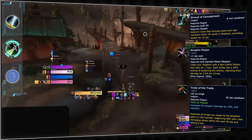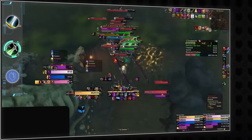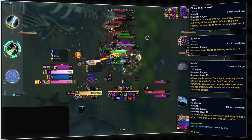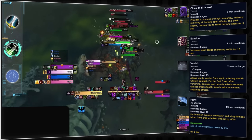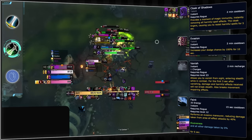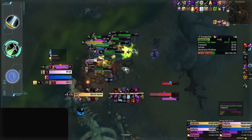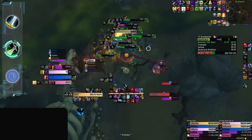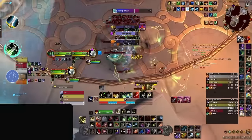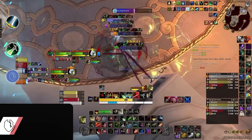Defensively, Rogues are a pretty mixed bag. On one hand, they possess some of the absolute strongest mitigation tools against multiple sources of damage, including minor active DR against AoE with Feint. When used appropriately, Rogue cooldowns are incredibly powerful and help offset their biggest weakness — outside of cooldowns, Rogues are relatively squishy, with weak passive mitigation and minimal self-healing options. Rotationally, every Rogue spec has its own quirks, but none feeling extraordinarily more difficult than the others.